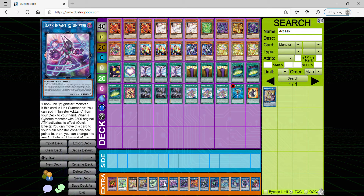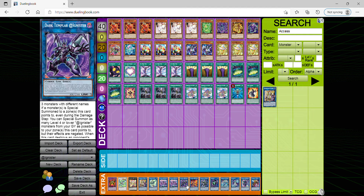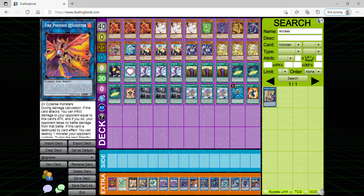Dark Infant @Ignister allows you to search your @Ignister Island on the first turn. Dark Templar so you can summon even more monsters and go into your other @Ignister or other link monsters. Fire Phoenix @Ignister — some people wonder why I'd still recommend this card — when you have it, it's a target for I-Meet-You. Although usually its effect doesn't do much and it's not the best compared to all other @Ignister monsters, it's important if you have Ash Blossom and you're playing three, then I-Meet-You — it's a very strong combination and is mandatory in the extra deck for I-Meet-You to resolve.